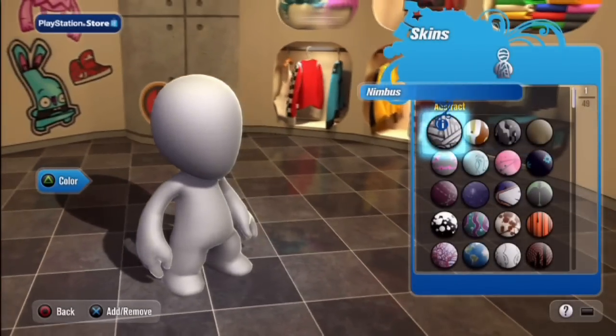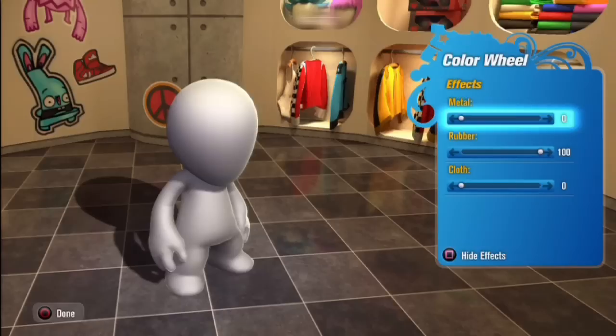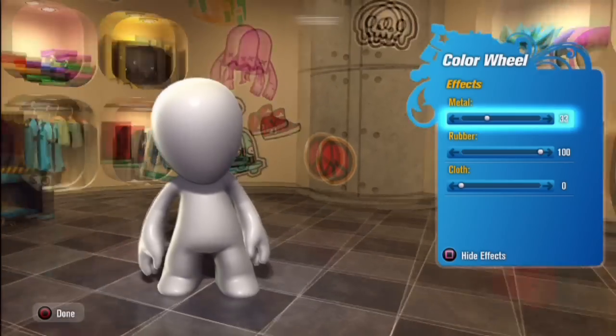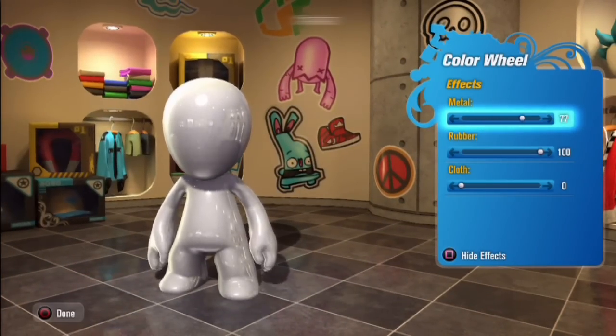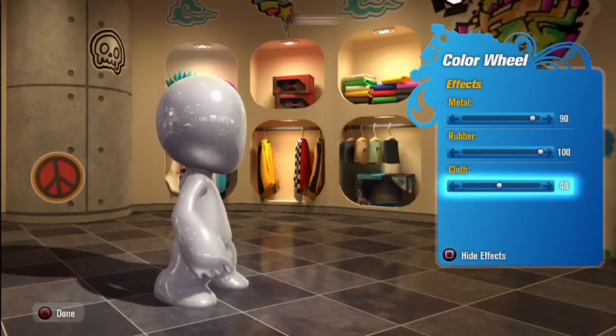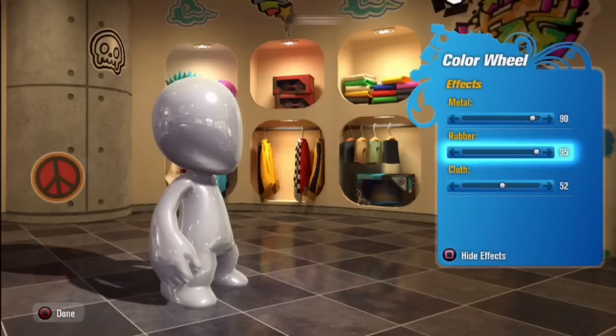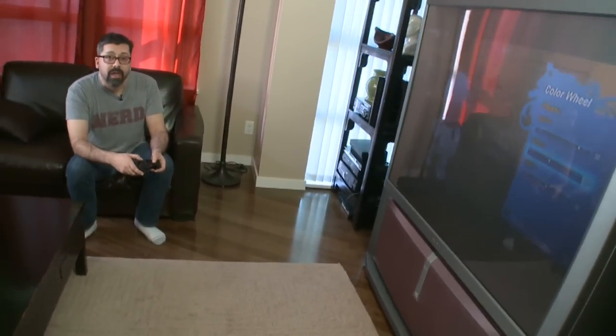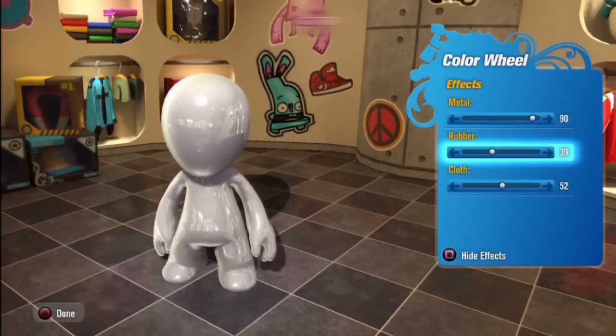If we want to, we can even change the material properties. So if we want him to be shiny, we can crank up the metal and you should start to see him get a little chromier — you can start to see some reflection. We can turn up the cloth, which will change how specular he is, and turn down the rubber to make him even super chromey. We try and provide this functionality for just about every single part in the game, so if you want to make chrome helmets or cloth helmets, whatever you want to do, you can do it in here.